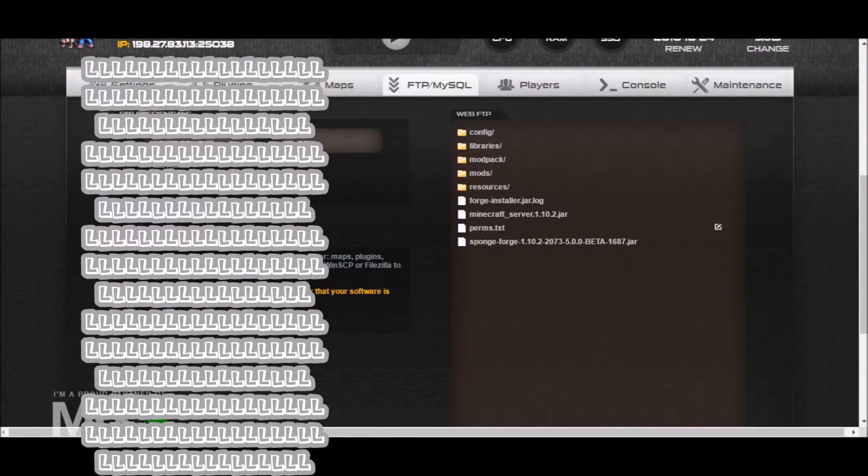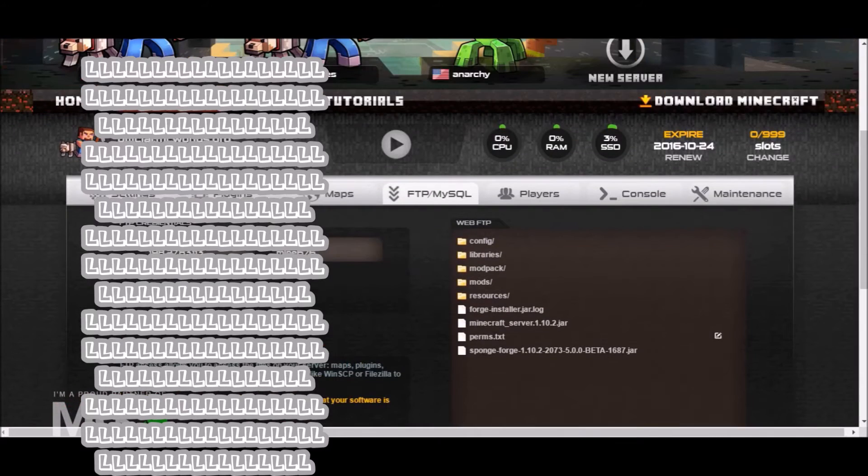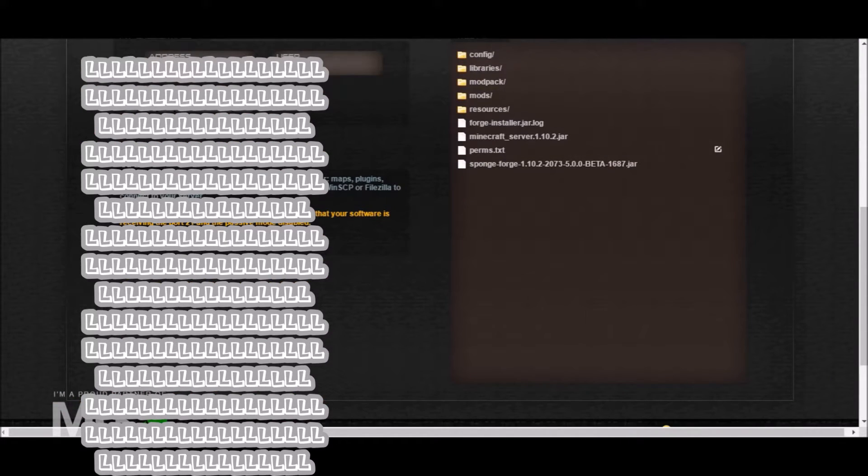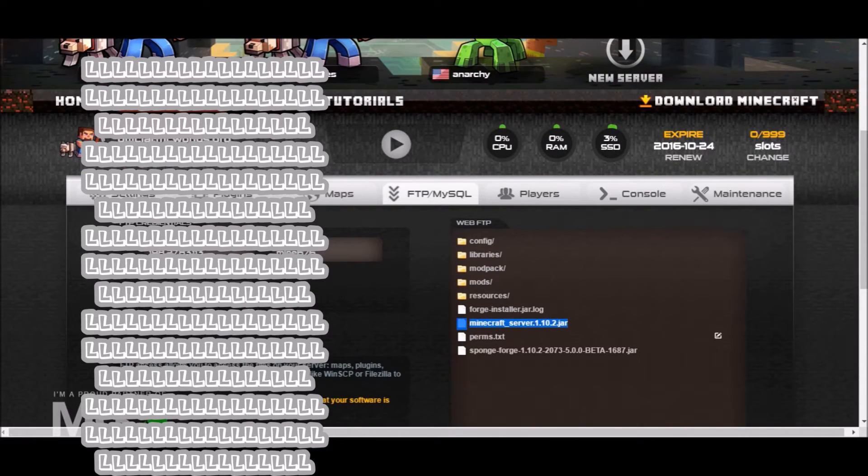From the Settings, under FTP — you can see the FTP password here — you can actually edit your server files and put the jar inside. There's a folder for jars. Once you have your custom jar, you have to rename it to match the jar that's already present. For example, if there's a jar called minecraft_server_1.10.2, take your Techit Classic jar, rename it to match that, replace it, start the server, and that modpack will load.